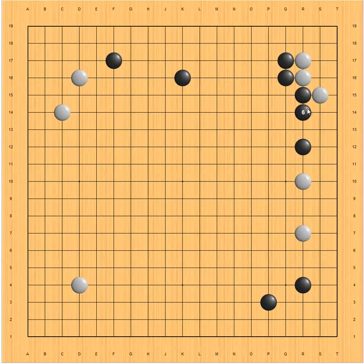White plays here. Black makes tiger mouth. Then white gets sente and can jump here. Immediately, white has a cut here, which is very severe. So more than likely, black should jump here to protect this cutting point. But then white gets sente to invade here and further reduce black's territory. So this is not the best result for black.